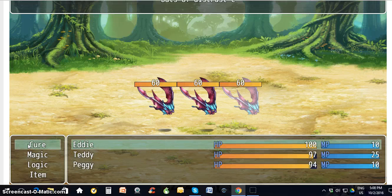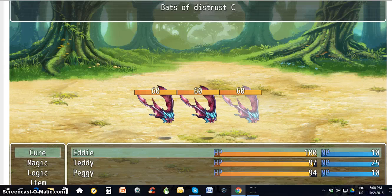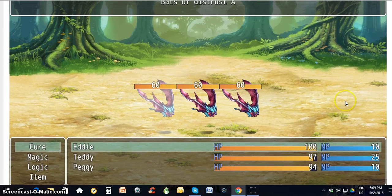So we cure all the items, all the people in Sociopia. For the bats of distrust, this is number C. This is Eddie, and Eddie can either cure, or he can use his magic, or he can use guard. We're going to change that to guard. Or you can use an item. Eddie doesn't have an item to use right now. He can cure, or he can use magic.